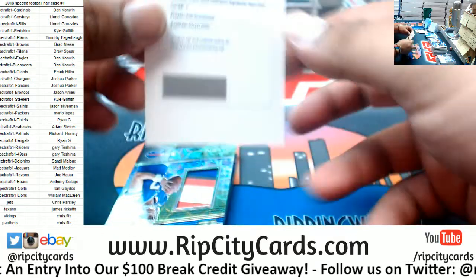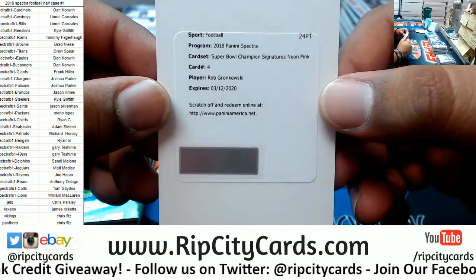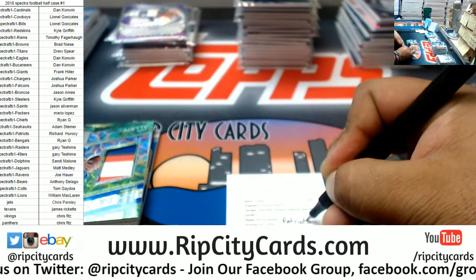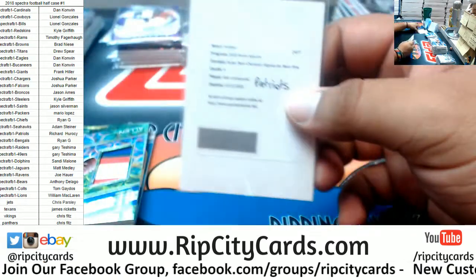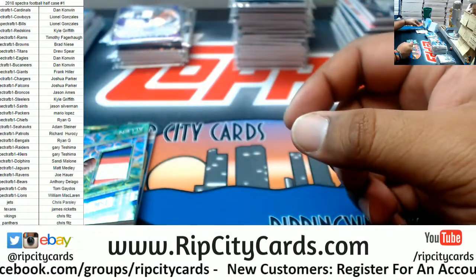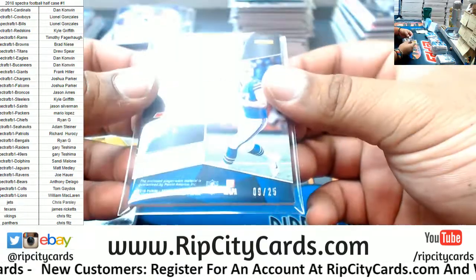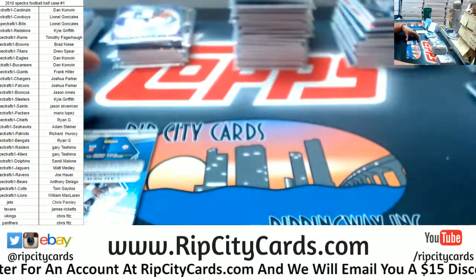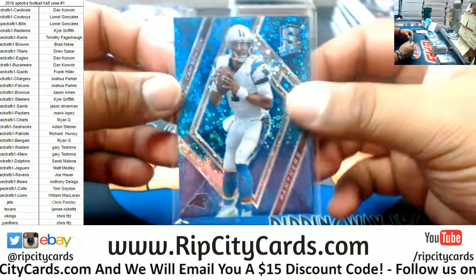A Super Bowl Champion Signature neon pink for Rob Gronkowski of the Patriots — that is a sick hit right there. Man, two tight end Super Bowl Championship signatures and both of them neon pink: Eagles tight end Zach Ertz and Patriots tight end Rob Gronkowski — that is sick as hell. Josh Allen with a four-color patch for the Bills, numbered to 25. Die cut to 15 for Le'Veon Bell Steelers. And to 75 Cam Newton Panthers. And that's gonna do it for the break.